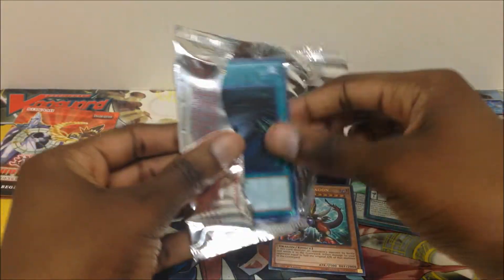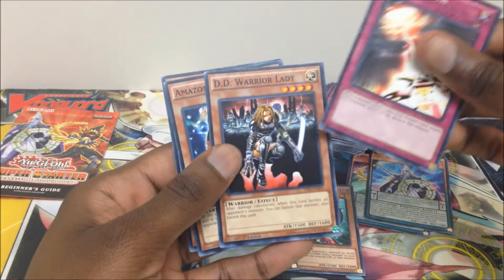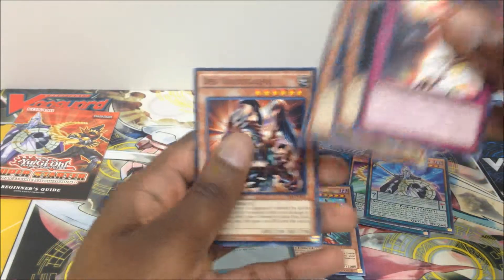Oh yeah! Big Pool Baby! Dark Hole — ultra rare — destroy all monsters on the field. D.D. Warrior Lady, Amazoness Sage, and Deathvolt Dragon. We're done with the power-up packs.